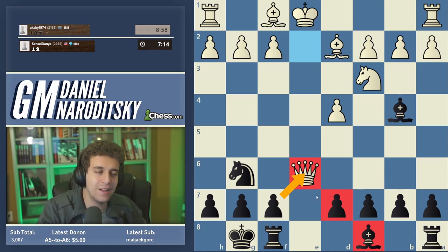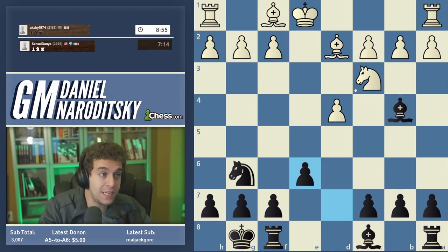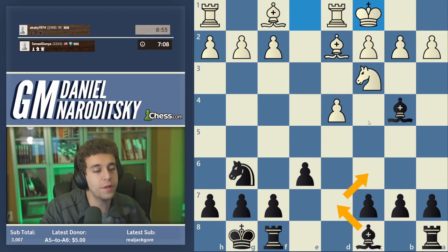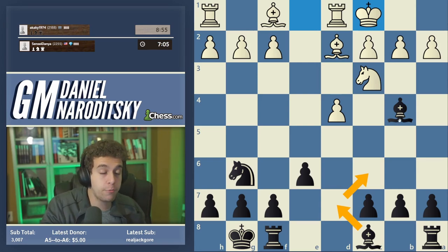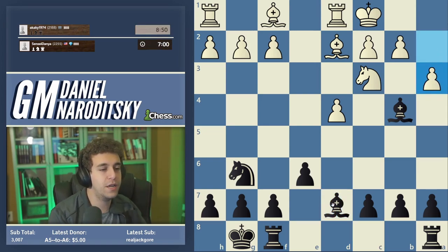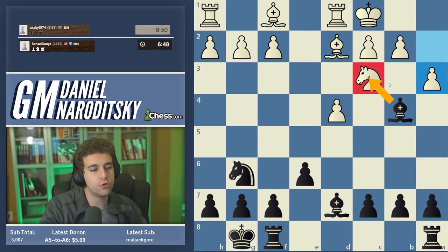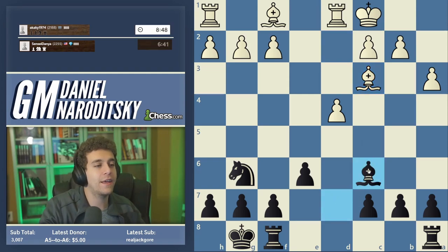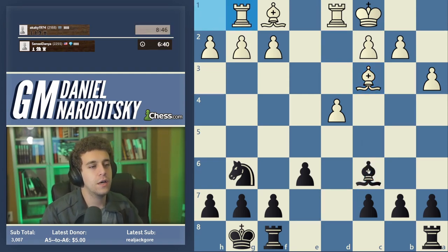Classic standoff between the queens. In such situations, you want to avoid being the one to release tension and help your opponent develop. We don't want to take on e2 — that would simply help white develop his bishop. Instead, we continue developing and castle. Queen takes e6: it's hard to say what to take with. Taking with the f-pawn would trap our bishop on c, with pawns on d7 and e6, so in the interest of solidity, let's take with the d-pawn.